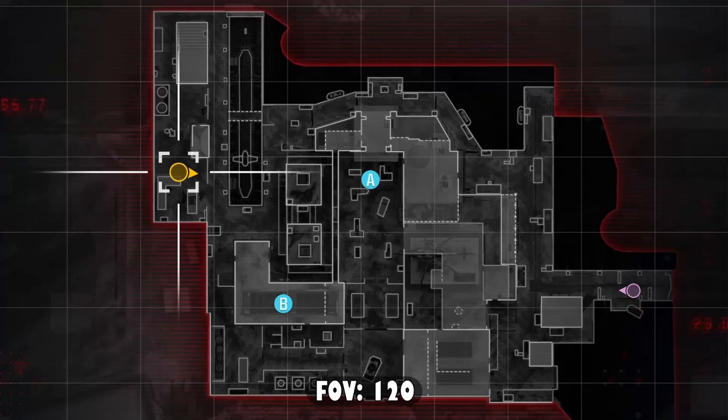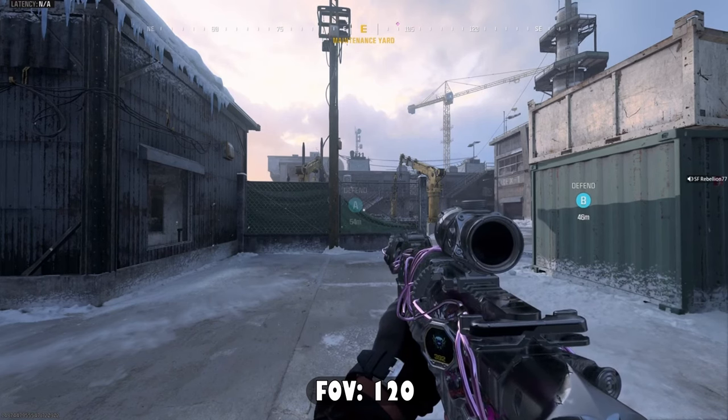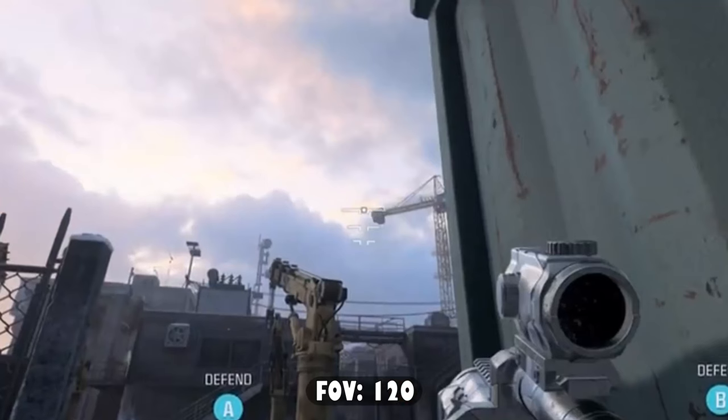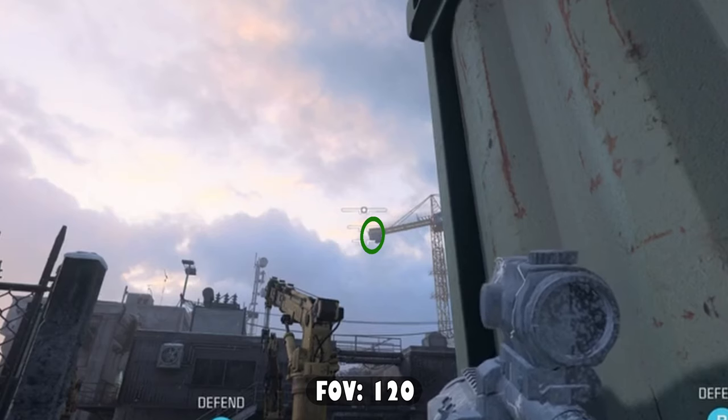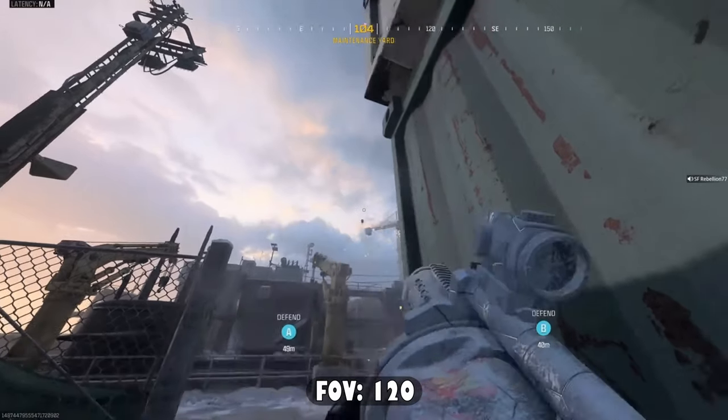Now switching over to the defending side, I'm going to have three spots to show you which will again cover the main routes that the attackers could take at the beginning of each round. I'm going to start off by showing you how to tube the attackers running straight forward right out of the spawn. What you're going to do is lean up against this green crate, line up your middle and bottom right crosshairs right in between this black box in the sky — like a puzzle piece, it fits perfectly between the two lines of your crosshairs — and just start shooting as fast as you can.